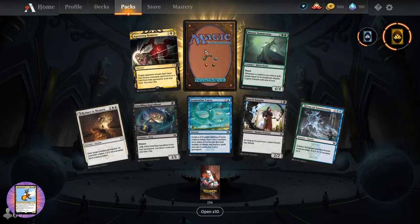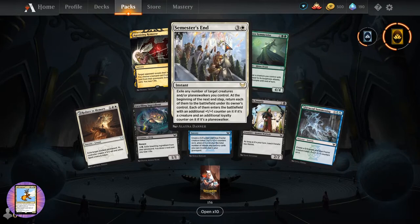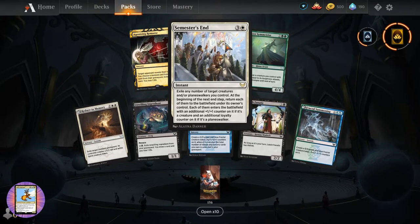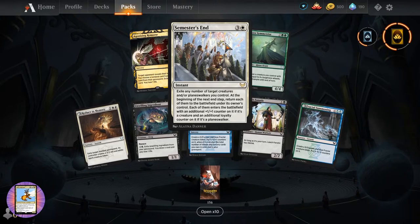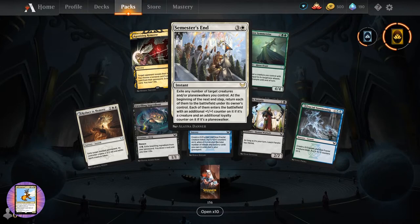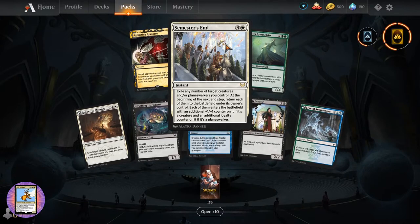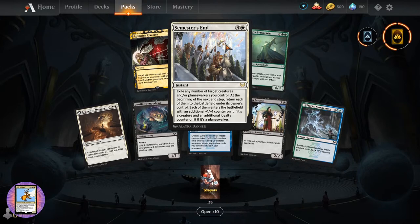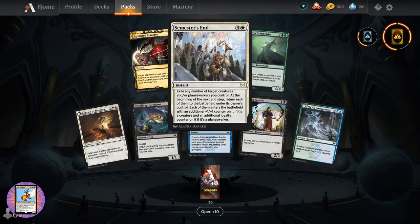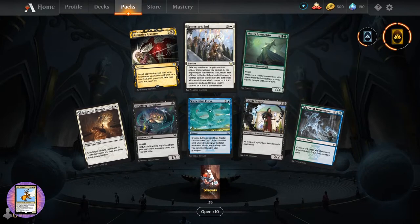Really like what they did with the artwork here - there's one or two exceptions, but on the whole I think they're fantastic. So we've got Agonizing Remorse, and Semester's End. So what does this do? Exile any number of target creatures and/or planeswalkers you control. Beginning of the next end step, return each one to the battlefield under its owner's control. Each enters with an additional plus one, plus one counter on it if it's a creature, additional loyalty if it's a planeswalker.